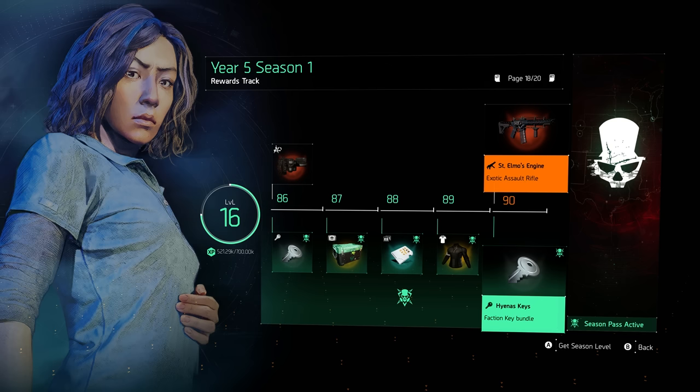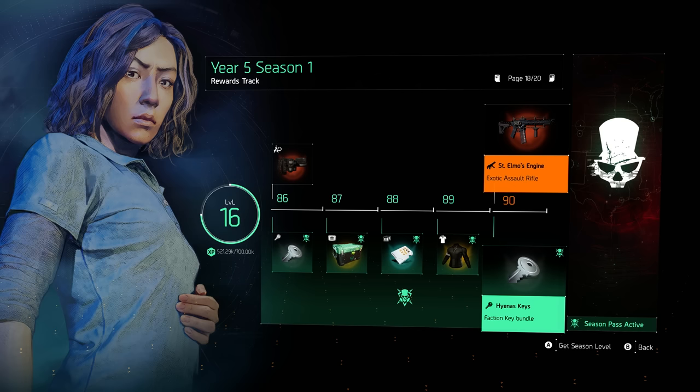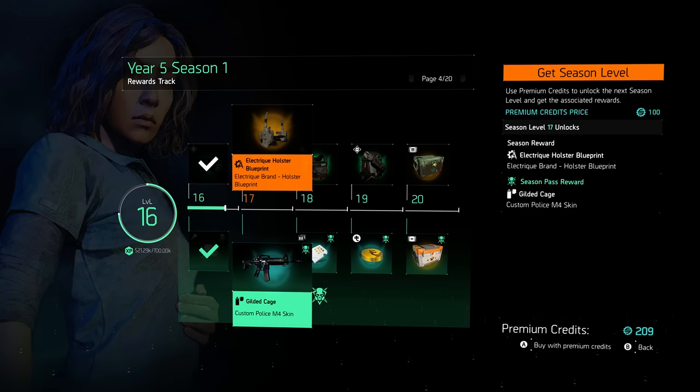I will point out that there is an alternative method to doing this if you so choose to. This is something they added last season where you can purchase Season Levels. If I click A on this you'll see at the bottom 'Get Season Level.' It would tell me that you can pay 100 premium credits per level to get up there. So it is pretty incredibly spendy if you were to go from 0 to 90 in one go, but that is an option that is available to you if you so choose it.